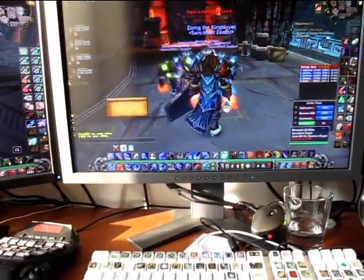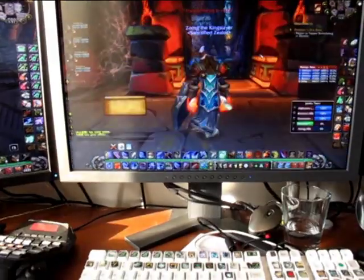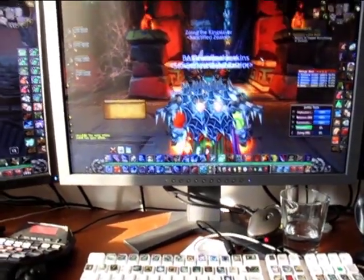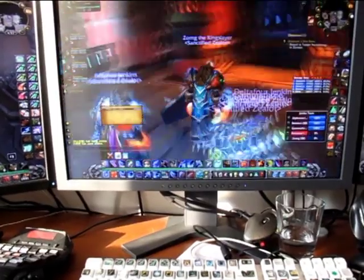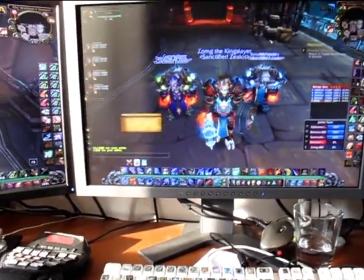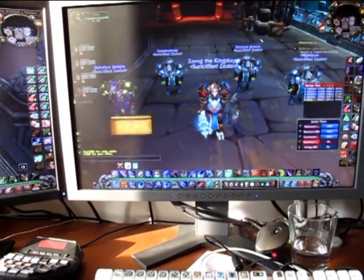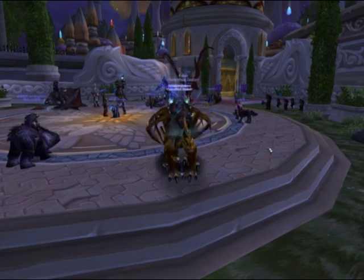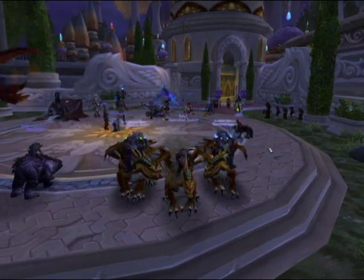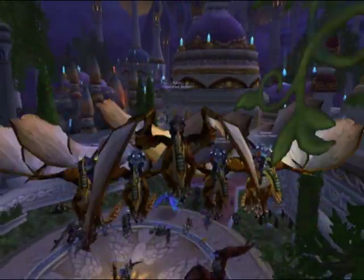Movement of yourself and your team. I actually have a follow focus key set to number one, and a couple of other keys so I can move my guys to the left, to the right, have them back up a little bit, and follow different targets. It's essential for them to move out of poison in some fights. This battle formation and movement is the first thing that the five boxer needs to get used to.